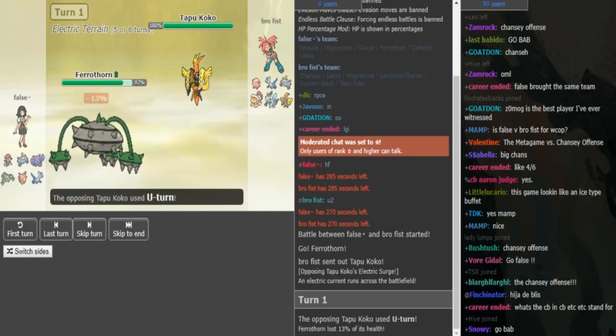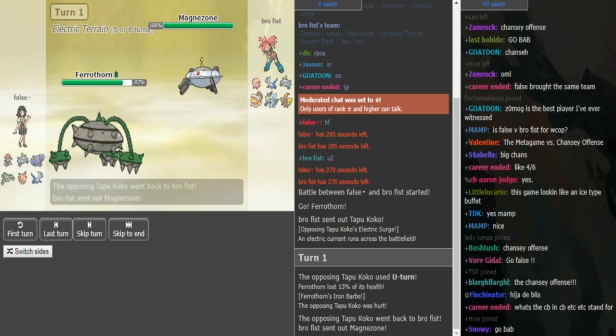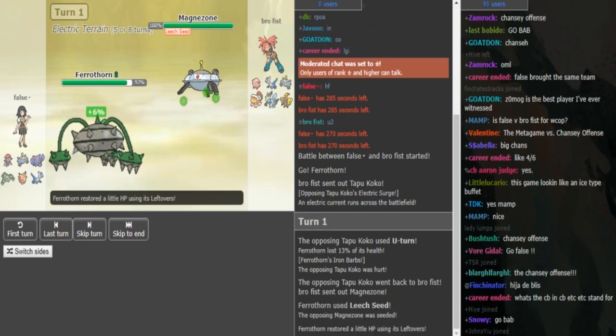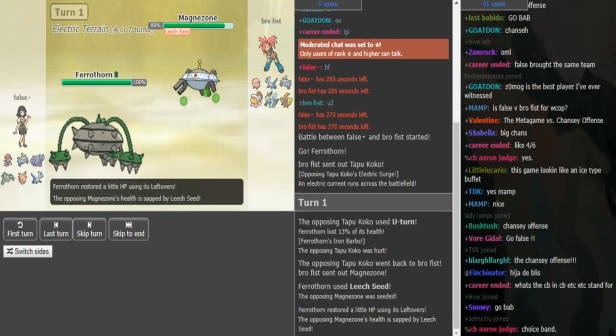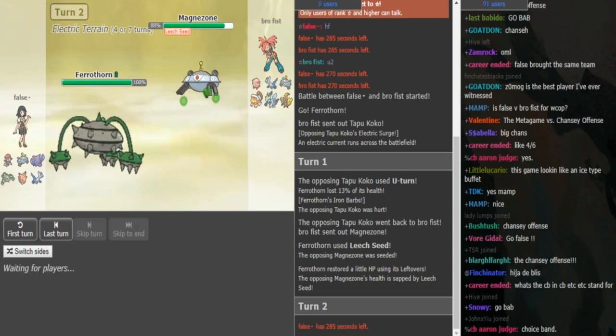Turn 1 we see Ferrothorn with Koko lead. We're gonna see most likely either a Volt Switch or U-turn from the Koko, and if the Ferrothorn stays in this allows Brofist to go into Magnezone and potentially trap the Ferrothorn. Good lead sheet play there by False, because this means Magnezone gets annoyed here and he could get up a spike with the Ferrothorn.